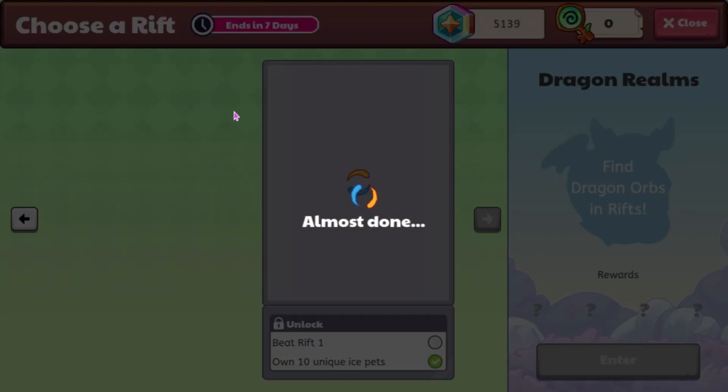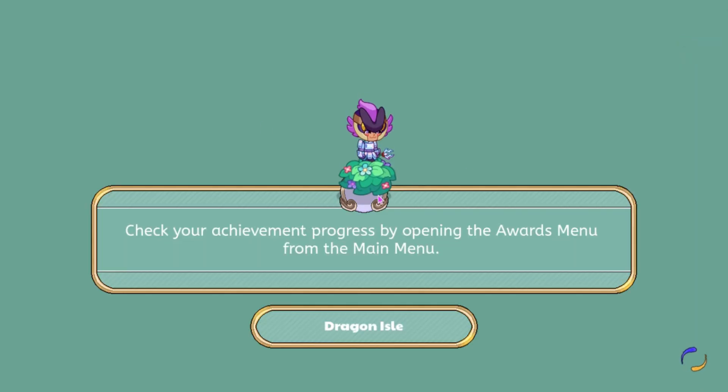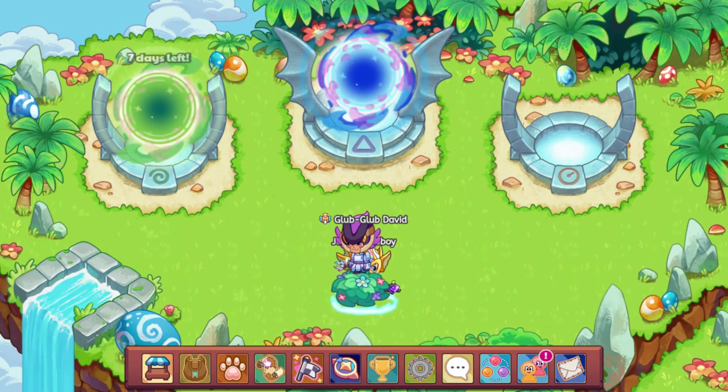I don't know how many I have, but it seems like we can get some Magic Coin, and then the second one will give us Clip Clop. So it's only ice pets. And I don't have any keys — you have to spend Magic Coin to go in here. I forgot that you can get keys from doing battles, so I need to go do a battle so that I can get a key.